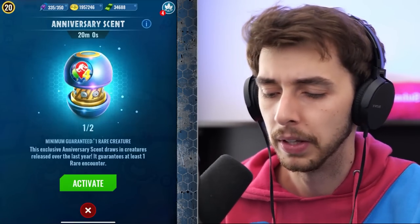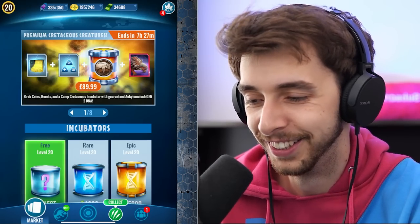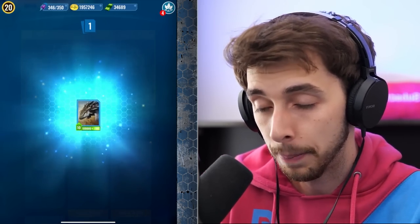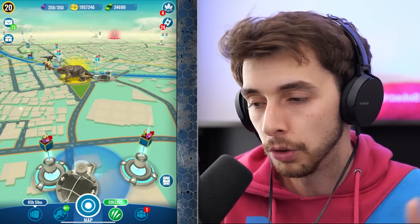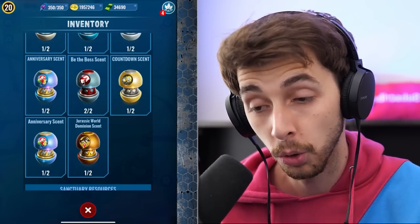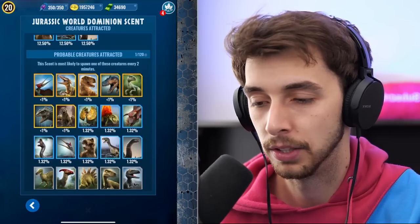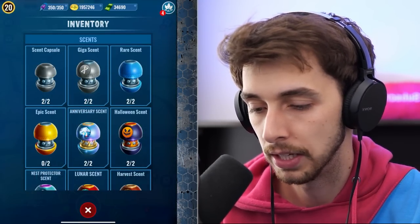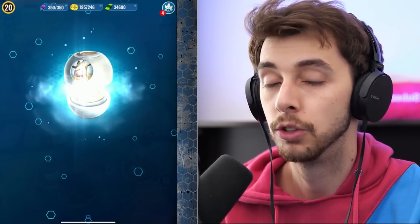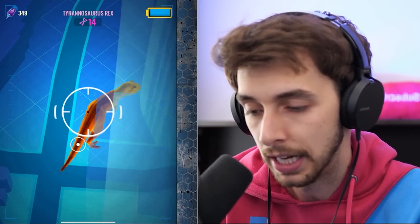We need to get an epic dinosaur from supply drops. The good news is that if you can't do certain missions you can refresh them, and it's actually making me use my incense. We've been given Rexy DNA for free and had a 200 incubator which is really good. I kind of want to do a Dominion scent now — the chances of getting an epic are very low, however there is one scent that guarantees an epic. The Goat scent — yes, you're guaranteed a T-Rex.